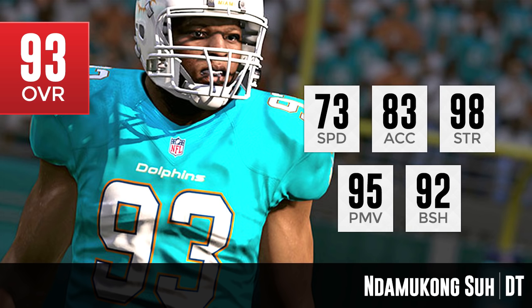Definitely a good player to start with if you're a Miami Dolphins fan. His 73 speed is pretty low, and his 83 acceleration is also a little disappointing — though granted, defensive tackles aren't typically chasing guys around the edge. Ndamukong Suh is a guy I've seen make tackles down the field before, so it's a little disappointing. But he's definitely great in strength, power move, and block shedding — those three most important attributes for a defensive tackle.